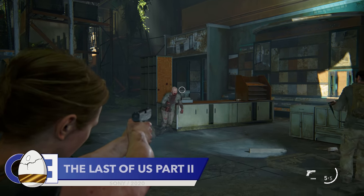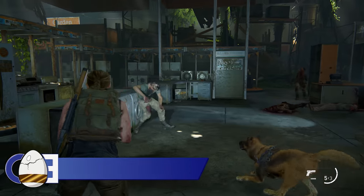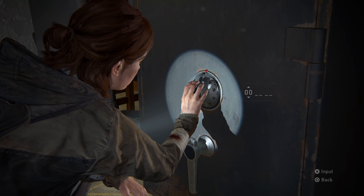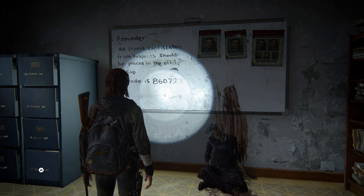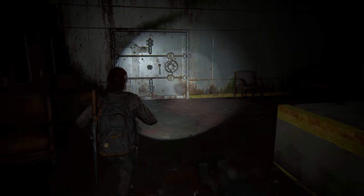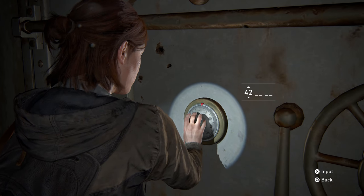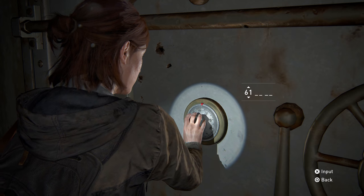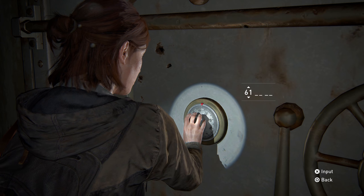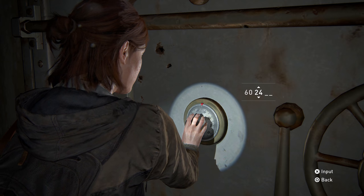So far, the details we've covered are all satisfying in some form or another, but this next detail is not only satisfying but also practical. In the world of The Last of Us 2, you will find more than one abandoned safe. The majority of these safes are locked, requiring the combination to enter. But if you're the lazy type, you don't actually need to bother finding the combination. If you listen closely, you can hear a specific click when the right number is selected. Do you have any idea how satisfying it is to crack a safe in The Last of Us 2 without the code? The answer is very — it's very satisfying.